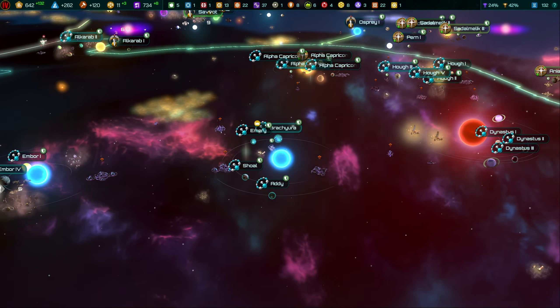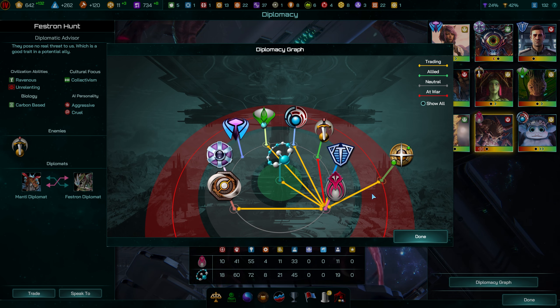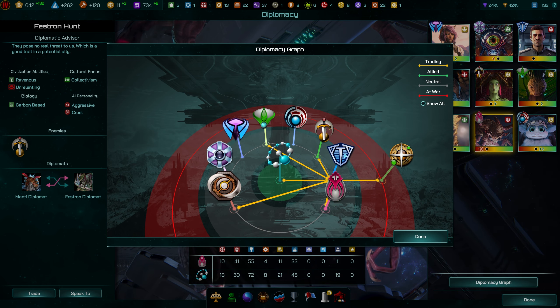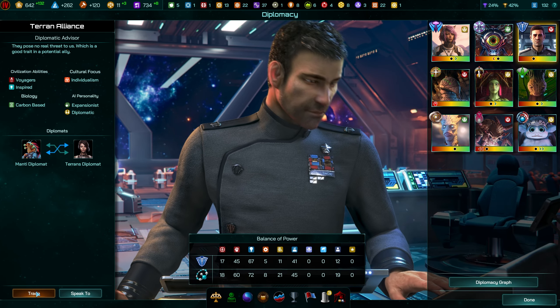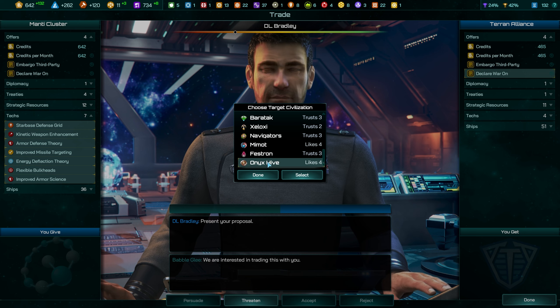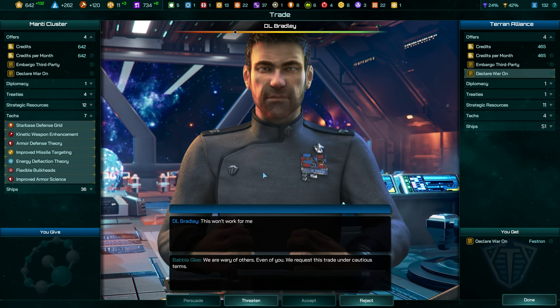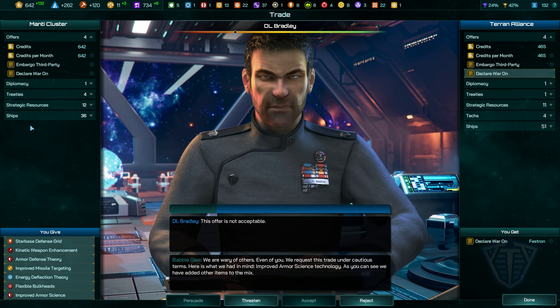To kick things off, the AI's diplomatic abilities have been improved, particularly in the way it approaches the declaration of war and suing for peace. It'll now take into account past positive relationships when declaring war with a rival civilisation, meaning the AI will be less likely to declare war on a long-standing trade partner, and more unwilling to accept a bribe to declare war on a friend.